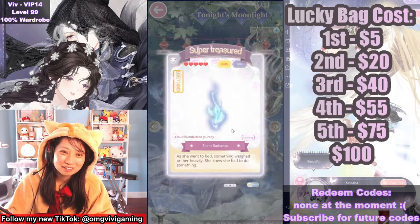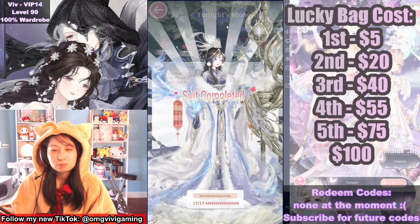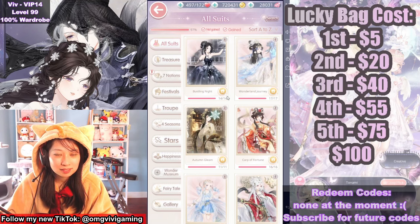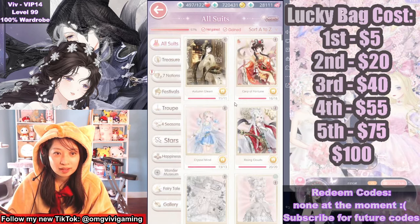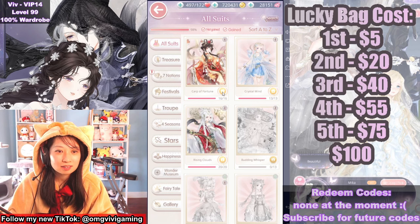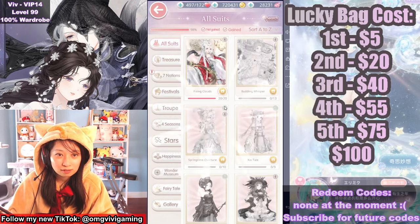Let me show you how everything looks in the dressing room. This is 17 out of 17 suits completed. I love this makeup so much — fell in love with it the moment I saw it, especially that sexy back pose. Let's see what I get back for my troubles. Bustling Night — Node 3. Wonderland Journey — this was my Node 5, and 40 diamonds. At least I get a lot of diamonds back. Carp of Fortune — this was my second node suit and 40 diamonds. Crystal Mine — this was my first node. Cute wings. 40 diamonds. And then here's the $100 suit.